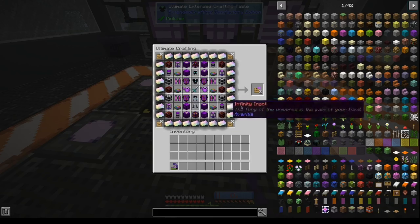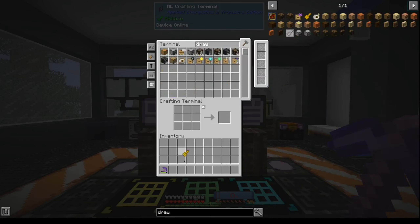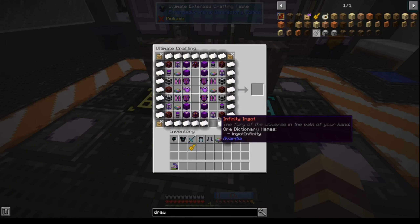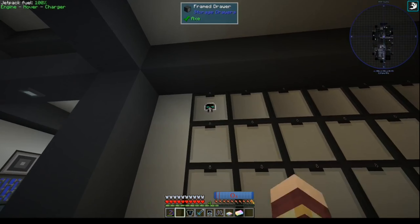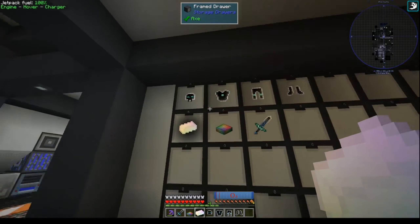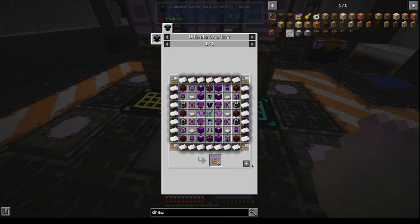Before I actually grab this, one trick I think you can do — I already have all these drawers made over here, they're all locked. What I can do is take the stuff I'm interested in keeping, put them into the drawers, then take them out again. They're locked to that item. So when I put the creative vending upgrade in, I won't have to craft them again.